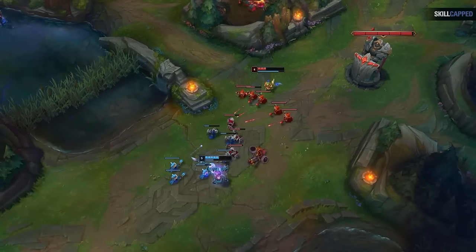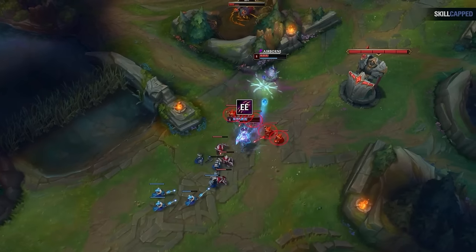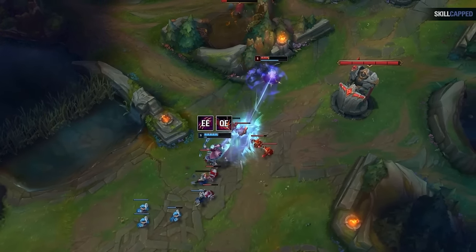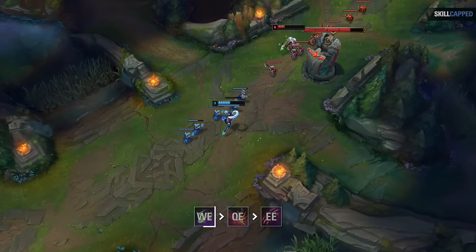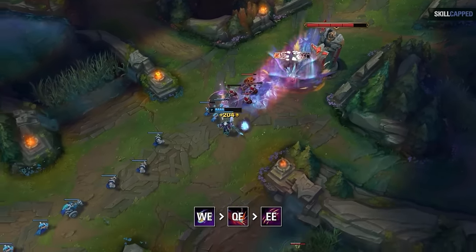Notice how after landing the EE, a QQ fireball can be blocked by minions — that's why you typically use QE as a follow-up since it goes through minions. And remember to activate your WE before doing this, as it applies bonus damage to both abilities while giving you mana back. So the combo is: WE into QE, then EE to pull them into your lava fissure.